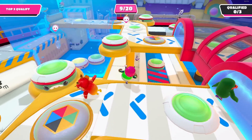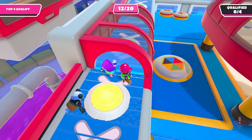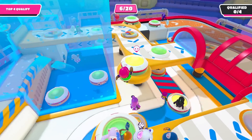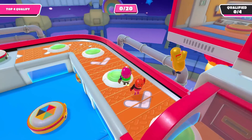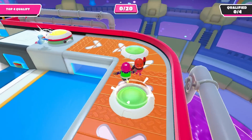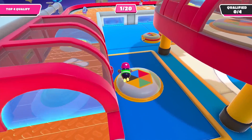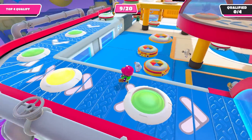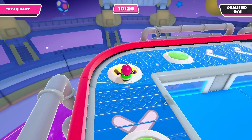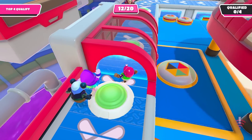While it may seem necessary to run around frantically searching for points, sticking to one side or one little section and getting points there is the key to qualifying. As long as you and your team are divided up and spread across the map, qualifying should be no issue. The place I recommend you camp at is where the buttons are moving on a conveyor belt at the edge of the map. If the button is flat on the floor, you can just walk on top of it and get the point.